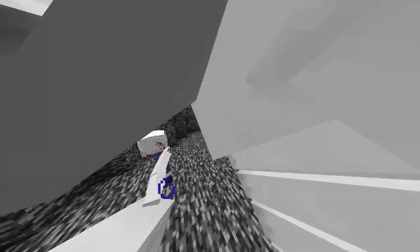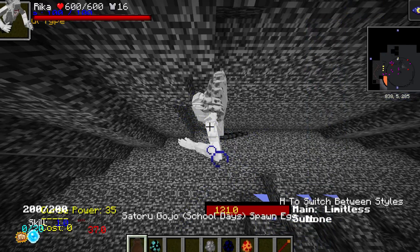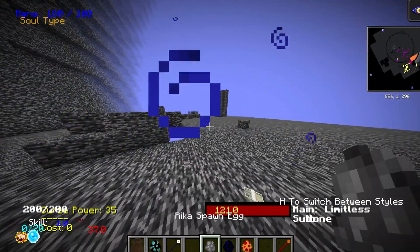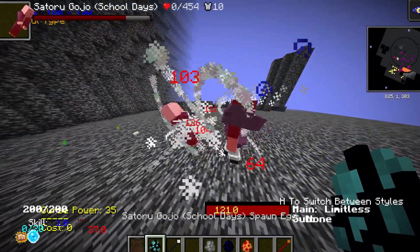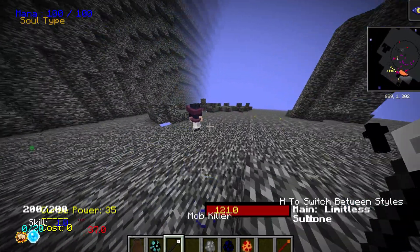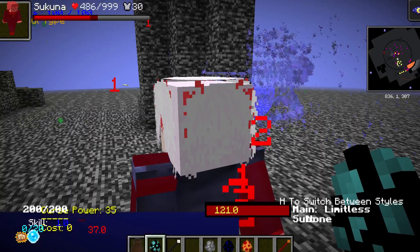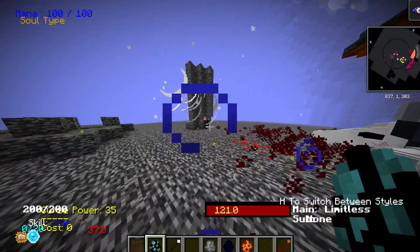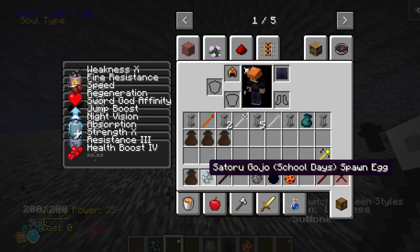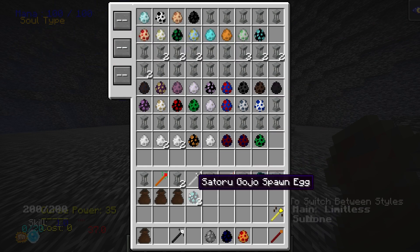Next is Rica — Rica won? Okay, something isn't right. Now Toji Fushiguro against cool Gojo — that's not how the fight went in the show, but okay, that's fair. Sukuna — he almost did it with Sukuna, but Rica beat him. That's interesting — I guess matchup does matter in Jujutsu Kaisen. Okay, the only one who wasn't able to do it — now it's time for the real Gojo Satoru.